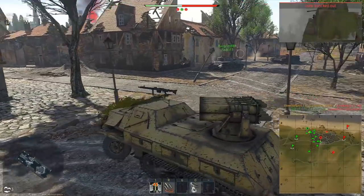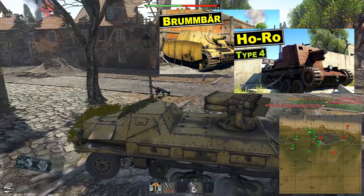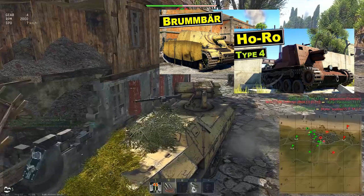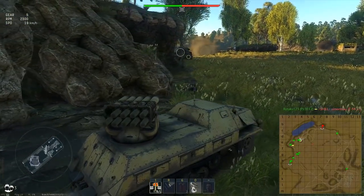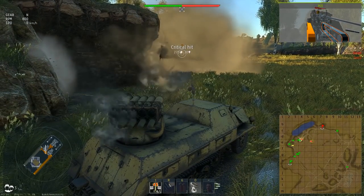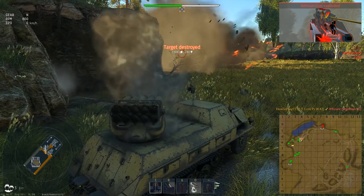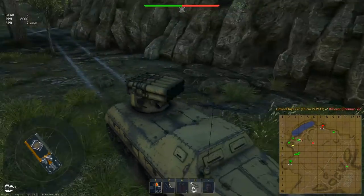Since the majority of similar vehicles have no turrets at all, full 360-degree rotation is definitely an advantage. The launcher's depression angle is 7 degrees, with a small exception: Hans, behind the wheel, doesn't want the gunner to point these suspicious rockets at him, so whenever the launcher faces the driver's cabin, gun depression is zero.